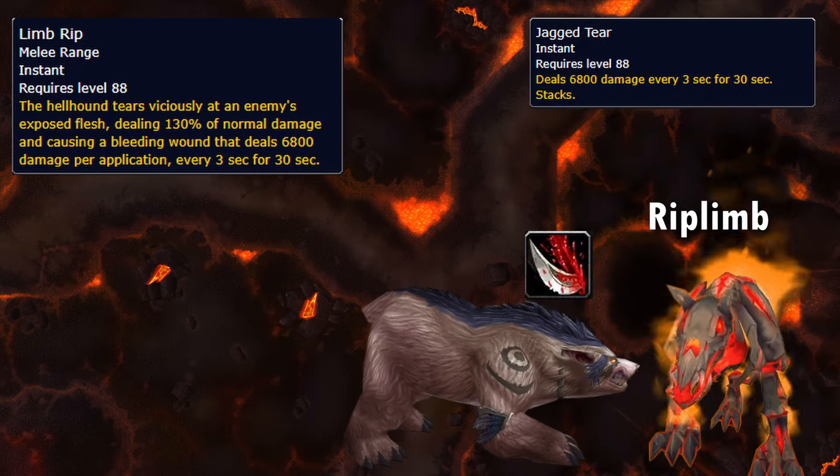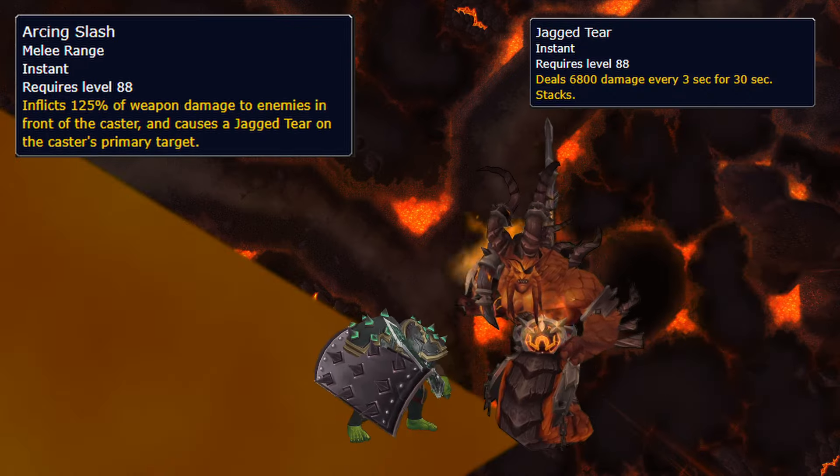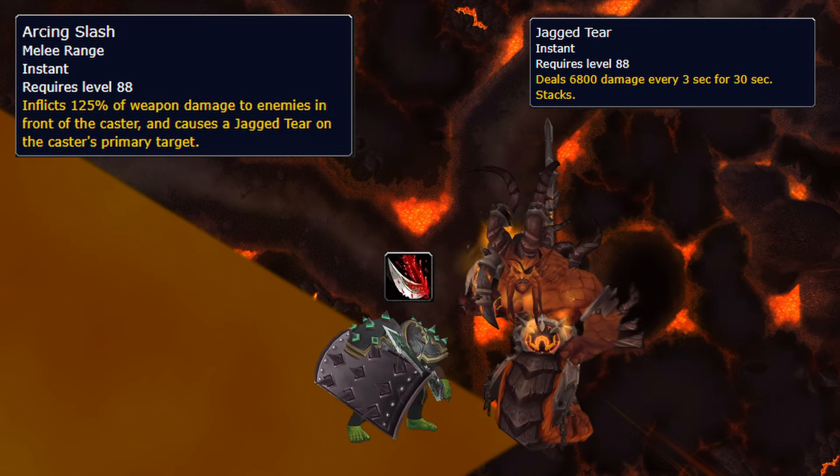Rip Limb casts Limb Rip, which gives the tank a Jagged Tear bleed stack, and Arcing Slash is a wide frontal from the boss that also gives a bleed stack, so don't stand in front of him.